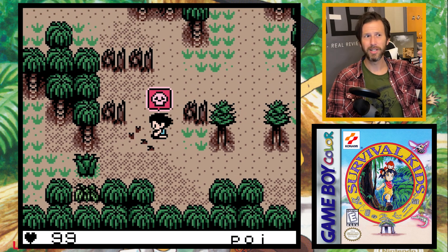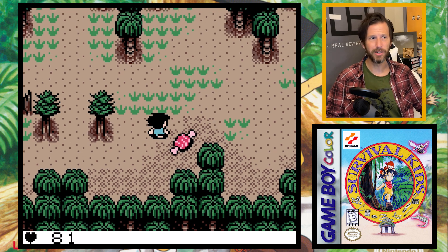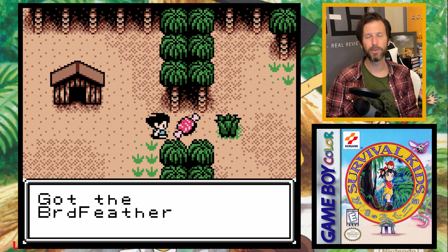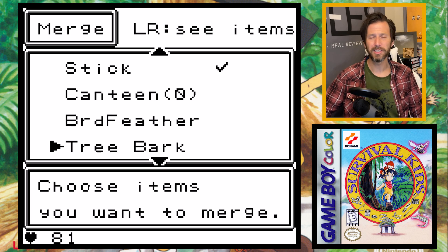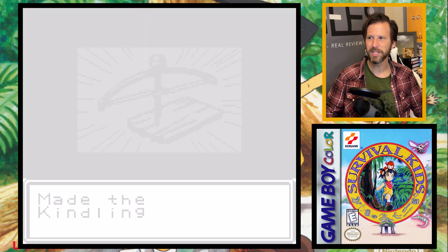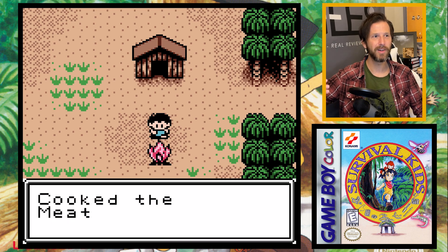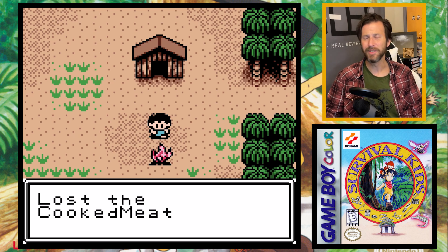I go out into the wilderness, find a rabbit, kill it, and get the meat. You obviously can't eat raw meat though — you need to cook it. I also kill a duck and get meat and a feather. I find tree bark and a stick, and using the merge feature you combine them to make kindling, then make a campfire to cook the meat. You can eat cooked meat to recover health, and you'll be doing this pretty much constantly throughout the entire game.